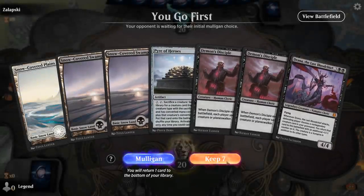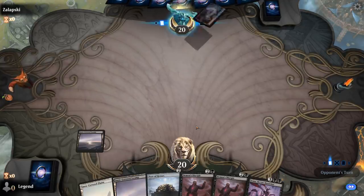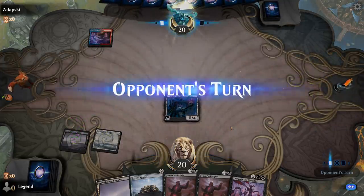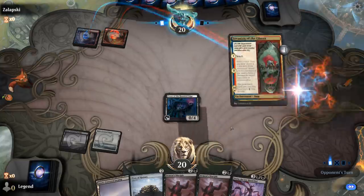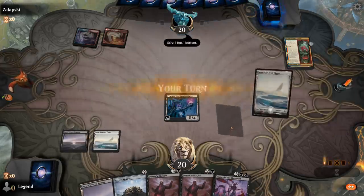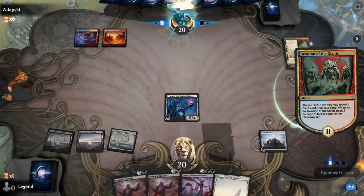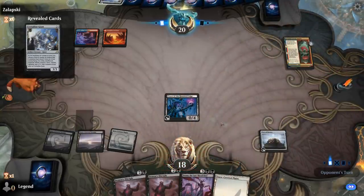Alright, we're on the play with a fine opening hand. We've got our turn-two Pyre of Heroes, just hoping to find more cheap creatures to sacrifice. Guess we'll play Priest of Haunted Edge first. Opponent's on Blue-Red with Invasion of the Giants, so a Giant Tribal deck — he's gonna have some sweepers potentially, so that could give us a bit of trouble. Play Pyre. At least Demon's Disciple is good at taking care of larger threats that the opponent might have, like this Crystal Giant, which I guess also dies to Haunted Edge.